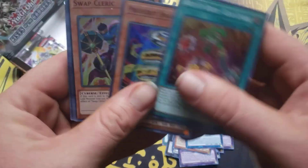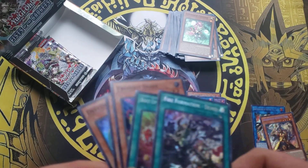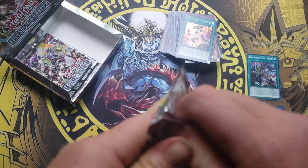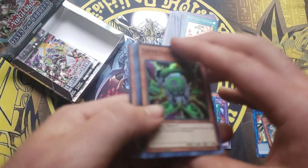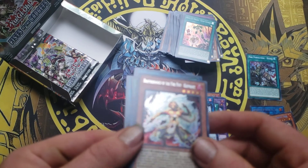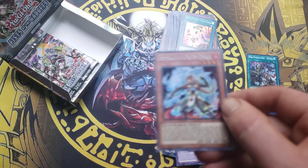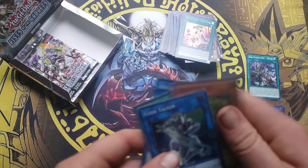Brother the Fire Fist Peacock — I don't think she's that valuable. I got some more older boxes, I bought a few the other day. Fire Formation Domino — I haven't seen that much, I'm going to look that up. Brother the Fire Fist Elephant! I got all three short print cards in this one box. This was an epic box!